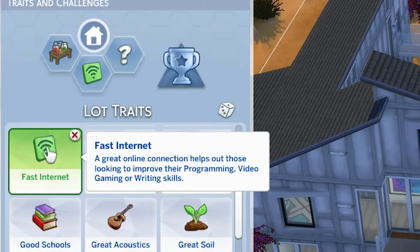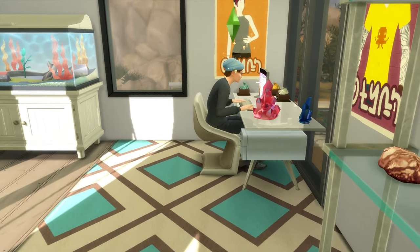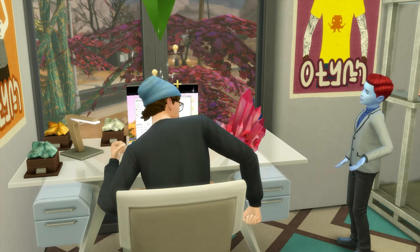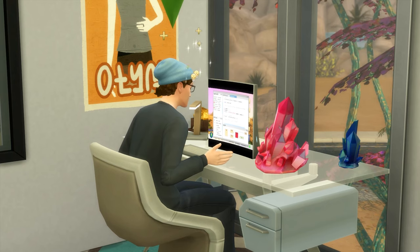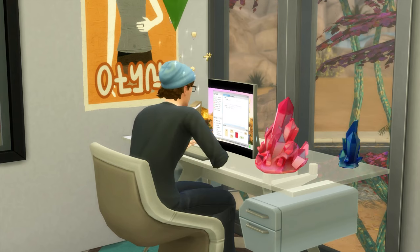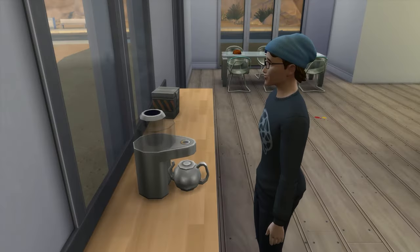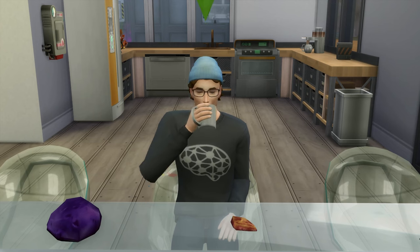Before your Sims get to work smashing that keyboard programming, it can be worth giving your lot the Fast Internet trait, which will increase the rate at which you train the programming skill. Likewise, the ideal mood for programming is being focused, and if you're in this mood it will also boost the rate at which you train the skill. Buying a tea brewer and drinking Pitch Black tea is a very easy way to make your Sim focused.